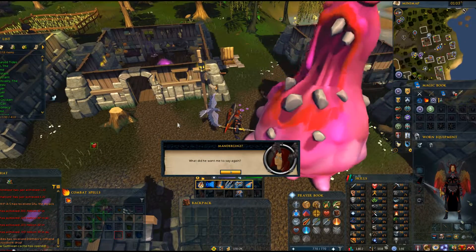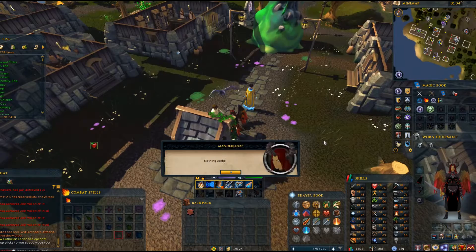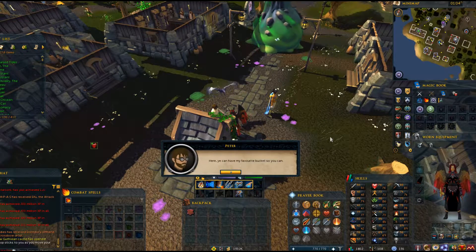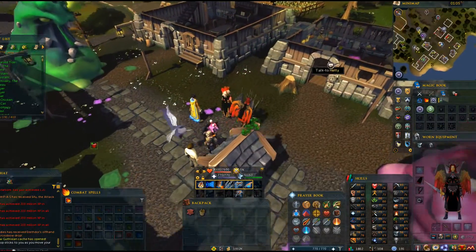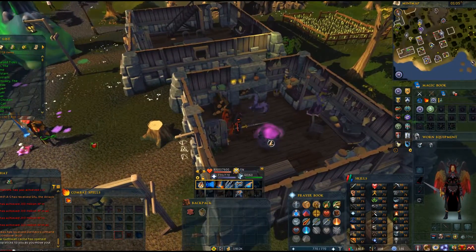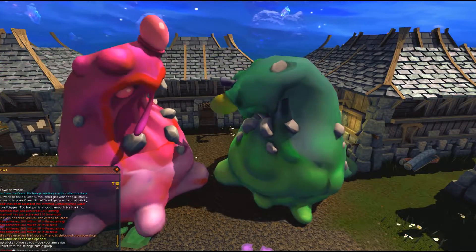After the poor guy gets rejected, click on Queen Slime to poke her. Once you receive the pink goop, return to Peter. After you finish the dialogue, he'll give you his bucket. Now head into the building directly east and use the bucket on the cauldron there. Use your bucket of purple goop on King Slime and watch the cutscene.